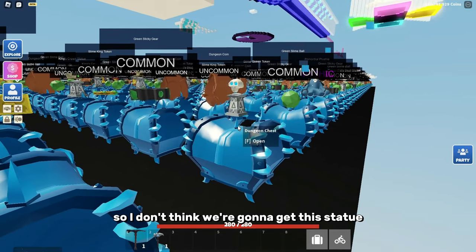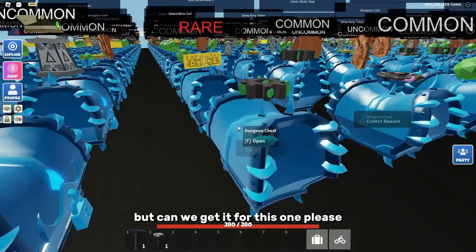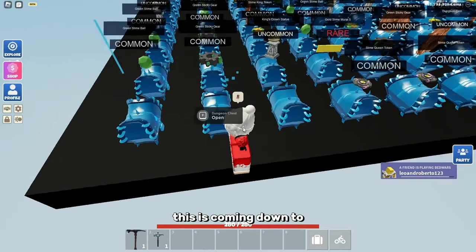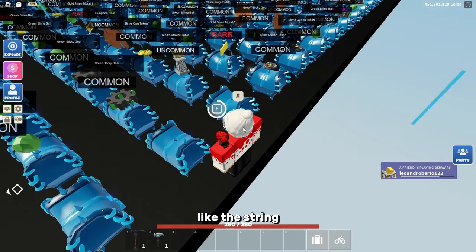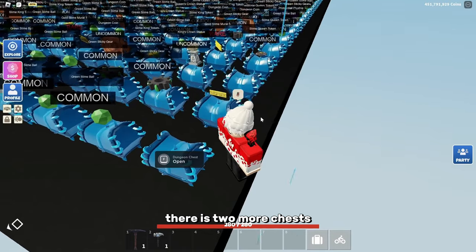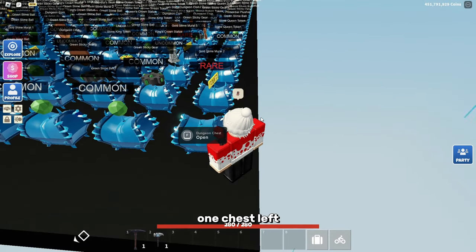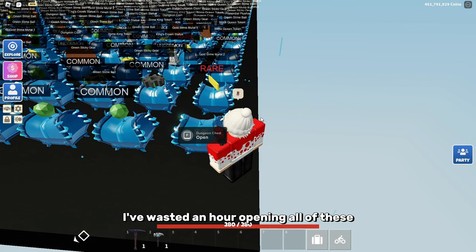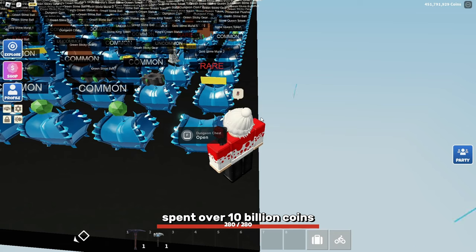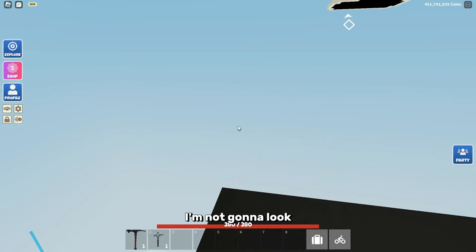I don't think we're gonna get the statue. Can we get it for this one? Please — three more chests. This is coming down to the wire. Can I please? There are two more chests — can we get it? One chest left. Can we get it? I've wasted an hour opening all of these. Spent over 10 billion coins. Can we get it? Drum roll please — I'm not gonna look.